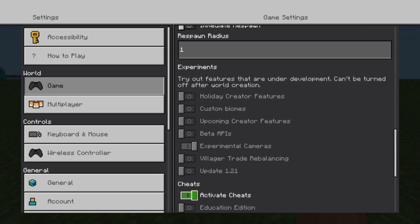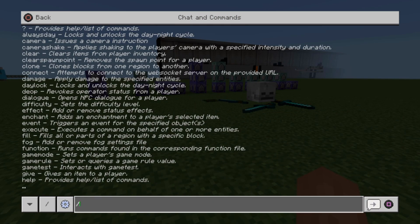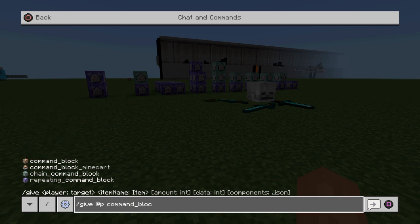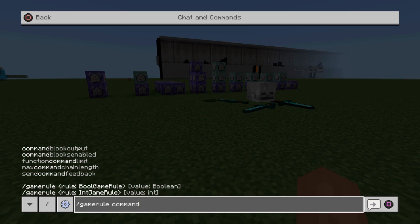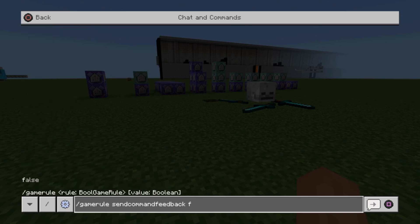One of the main things is that we're going to need experimental cameras running — this won't work without this on. We're also going to activate cheats and we're going to need command blocks enabled. If you don't know how to get a command block, put this command into your command input screen: give player command_block. You'll also need the game rules: /gamerule commandBlockOutput false and /gamerule sendCommandFeedback false, so commands running won't appear on the left-hand side of the screen.